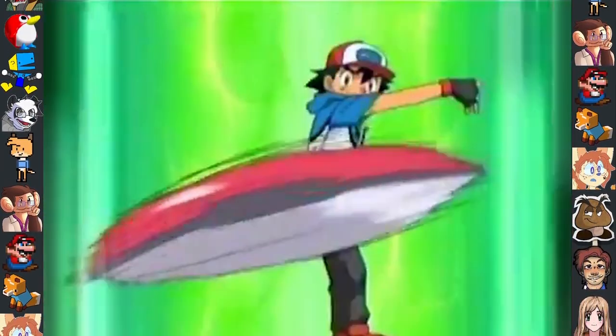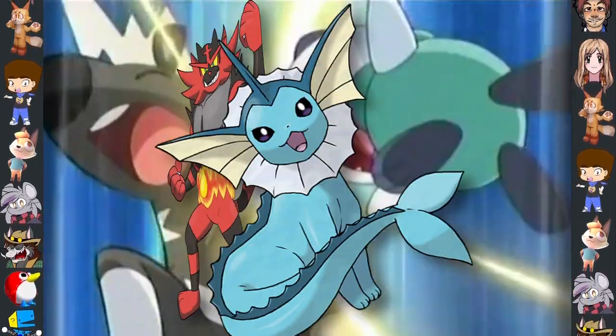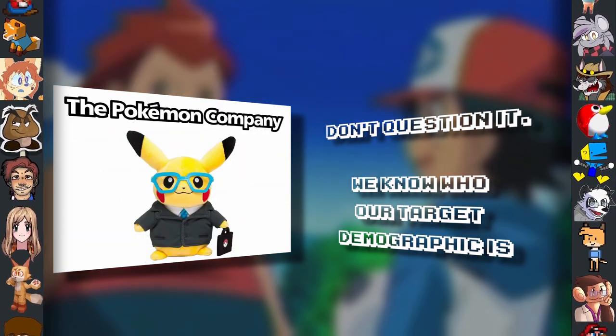Did you know? Game Freak and the Pokémon Company are run by a bunch of undercover furries. When asked why Lopunny, Incineroar, and Vaporeon were all so popular, all they had to say was, "Don't question it, we know who our target demographic is."